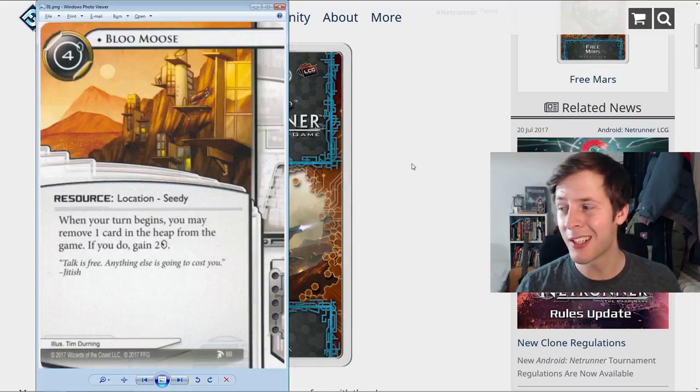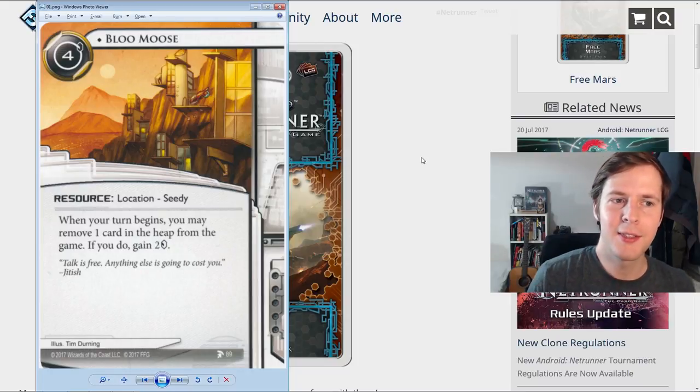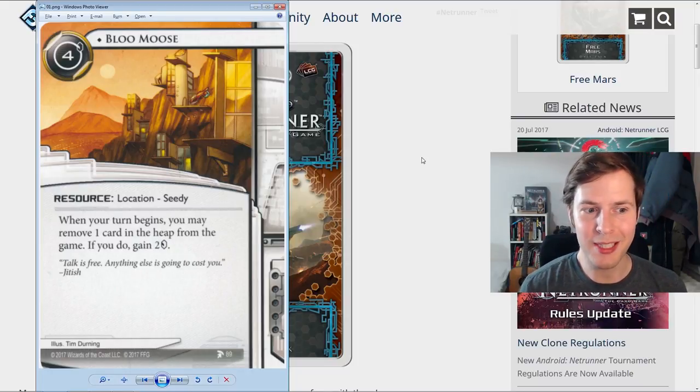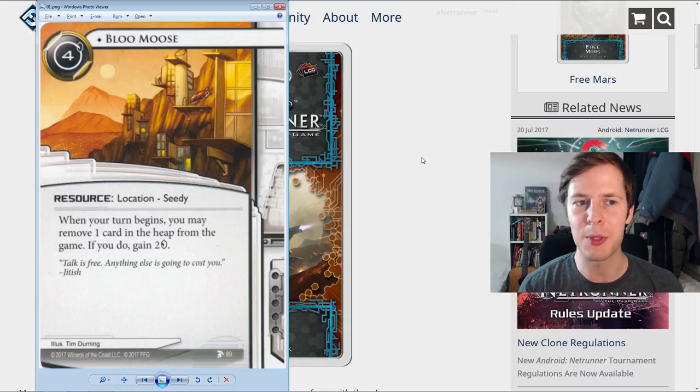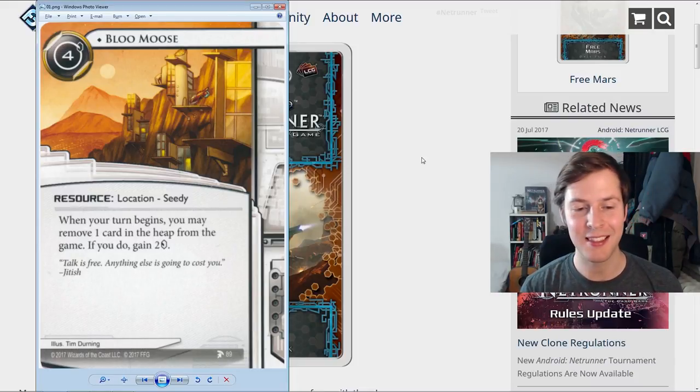Actually, we're not starting at the top — we're starting at the bottom. This is the one I want to start with. It's a runner resource, a neutral resource. It costs four to install. It's unique — it's called Blue Moose, so there's only one Blue Moose. It's a location and also has the CD subtype, which is something we don't see that often. It says: when your turn begins, you may remove one card in the heap from the game; if you do, gain two credits. And it's zero influence — a pure neutral card.